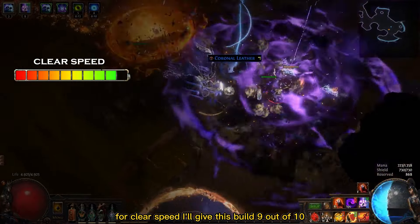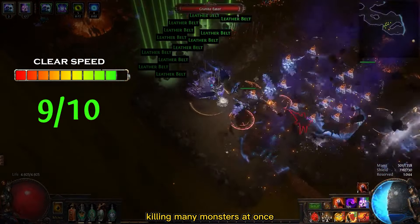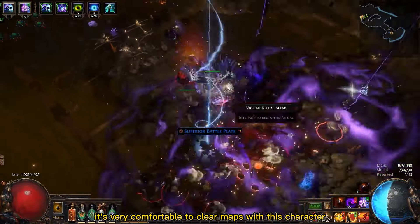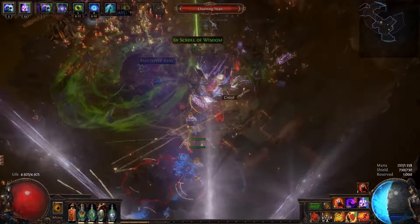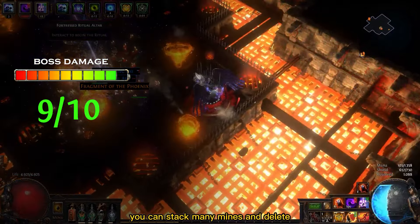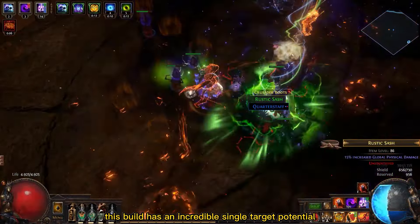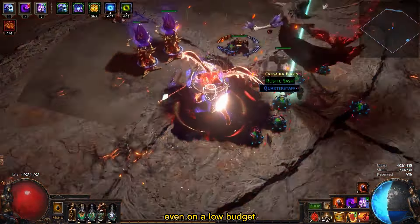For clear speed, I'll give this build 9 out of 10. You are very fast and your mines are exploding a big area, killing many monsters at once — it's very comfortable to clear maps with this character. The boss damage is also amazing and deserves 9 out of 10. You can stack many mines and delete bosses with a huge detonation. This build has an incredible single target potential, even on a low budget.